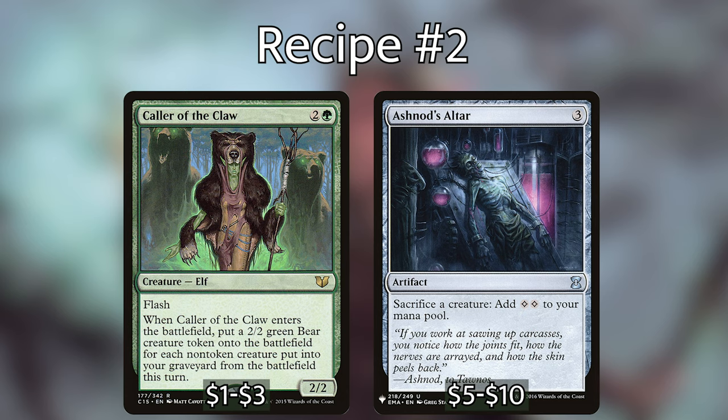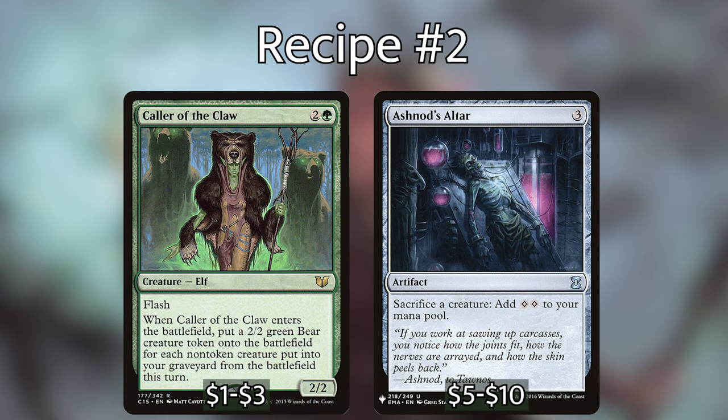The second recipe requires Caller of the Claw. You can play it anytime you may play an instant, and when it comes into play, you put a 2/2 green bear token into play for each non-token creature put into your graveyard from play this turn. If one or two creatures died, we cast Caller of the Claw and make two to three bears. We sacrifice those bears to Ashnod's Altar for mana to activate Tyum, reanimate Caller of the Claw — we sacrificed it too — and when it comes back, we make more bears. We loop this enough times so every reanimate makes five to six bears, each with a Vigilance counter, and eventually we mill our entire library and loop a Blood Artist effect to kill opponents.